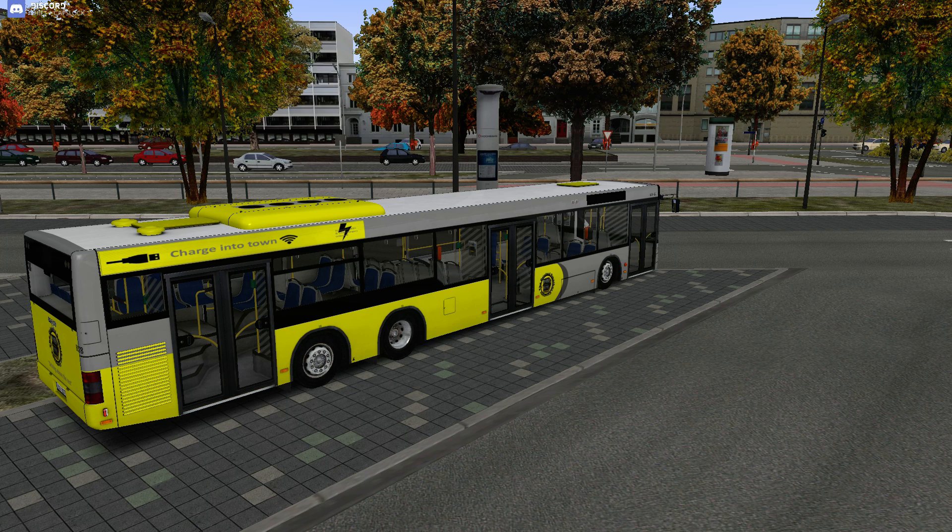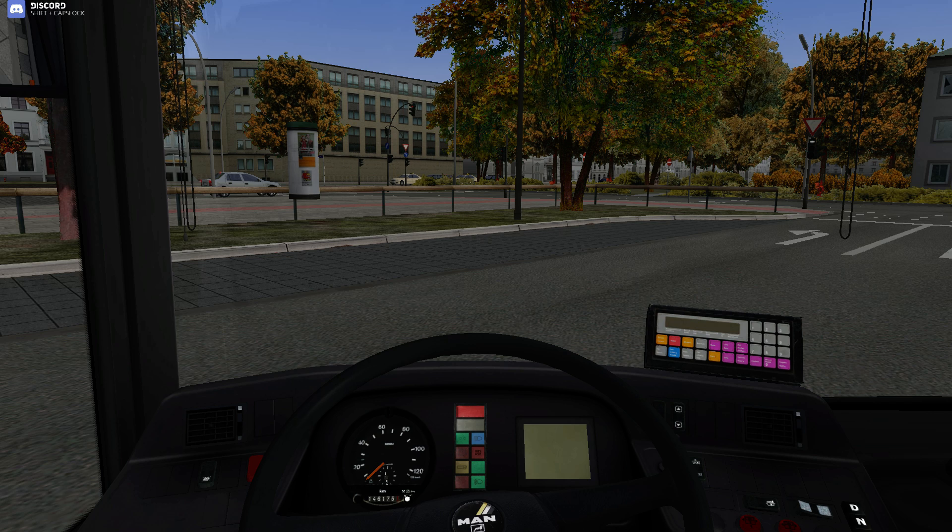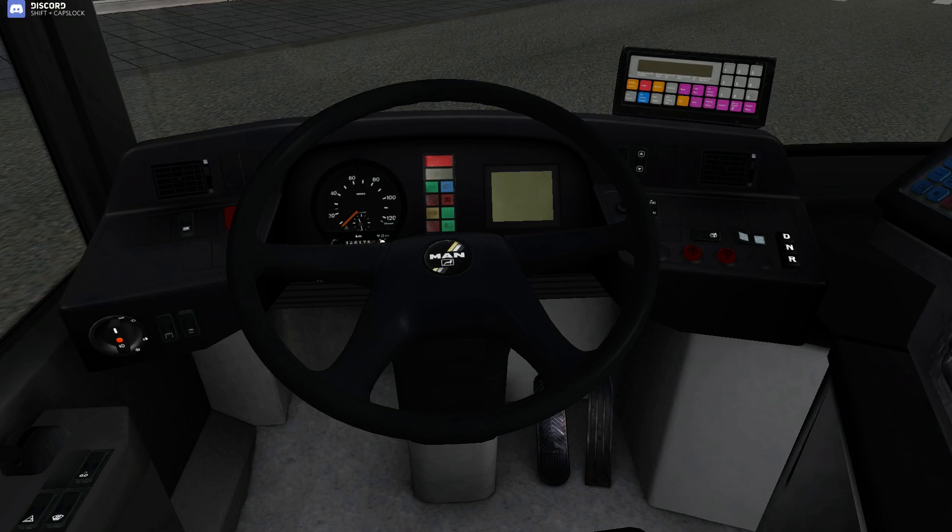So we'll jump into the bus now and we'll go through some of the options. We're in the bus now and basically it reminds me of a DL. A lot of options are customisable in this bus, so we're going to go through some of them now.